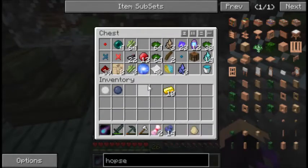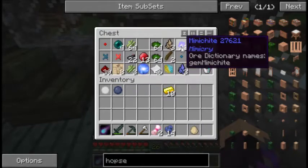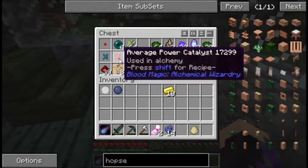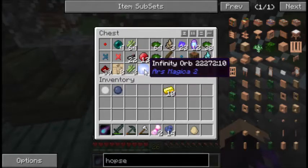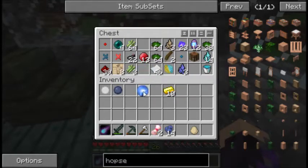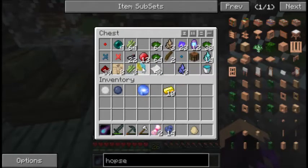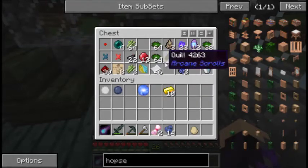In between episodes, I did do some exploring. We've got some more mimikite, some more of these catalysts. I don't remember which ones I had before. And then we've got this infinity orb from Ars Magica and this standard binding agent.